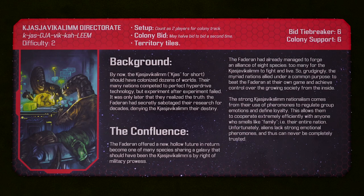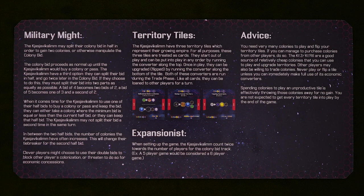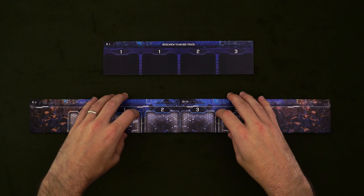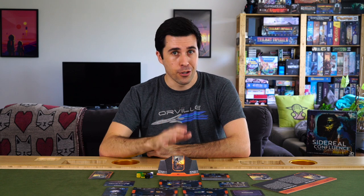Up next are the Kajas Javi Kaleem Directorate, and these militaristic dinos are going to change things up before the game even gets started. First things first, when setting up the colony track, grab the boards meant for a player count one higher than what you actually have, if possible. As with the last two factions, the Kajas are also a little obsessed with colonies, but the specifics are completely different. When bidding for colonies, the Kajas may split their bid in two as evenly as possible in order to buy two colonies.